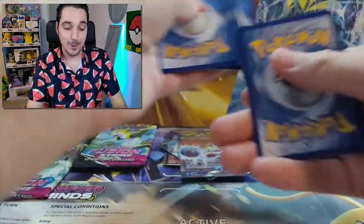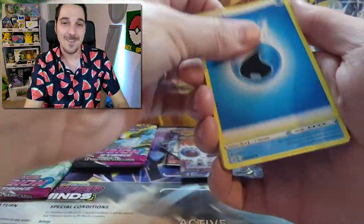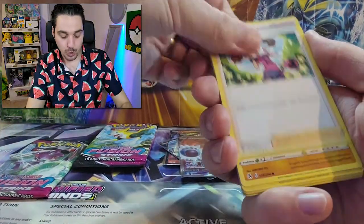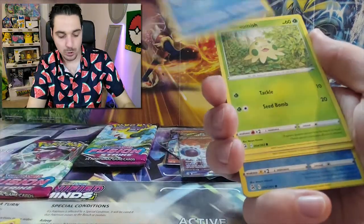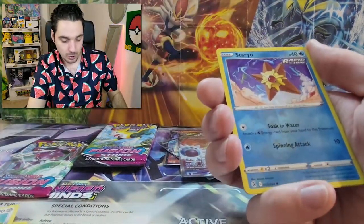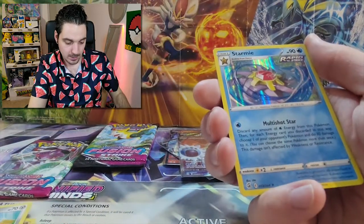One, two, three, four. Water. Heyo. Drednaw. Sliggoo. Shauna? The Dead Onix? Chewtle. Shroomish. Clefairy. Trubbish. Staryu. And a Starmie.